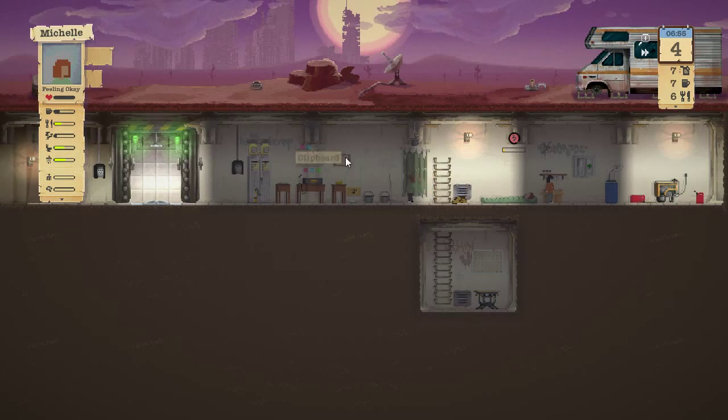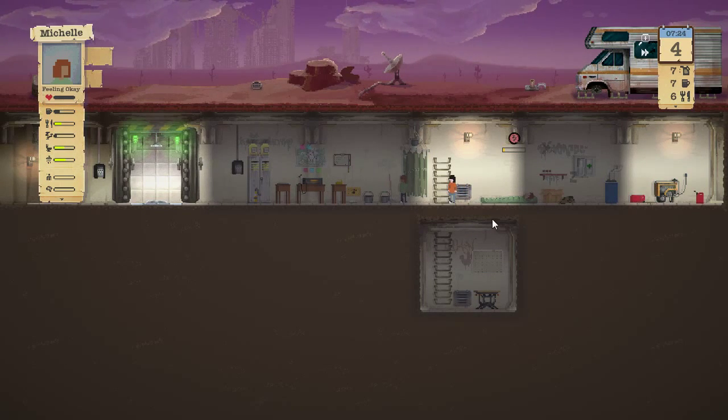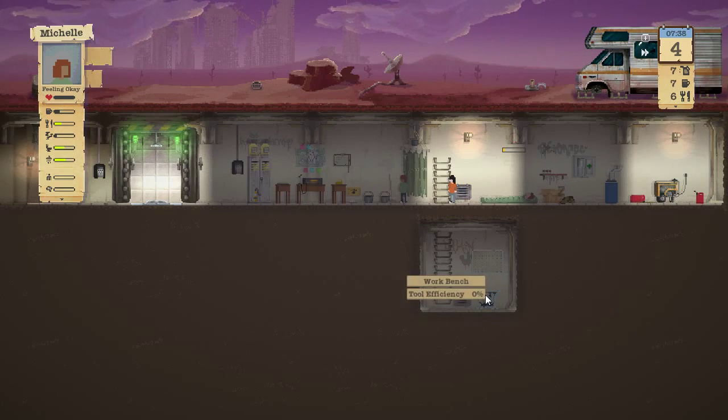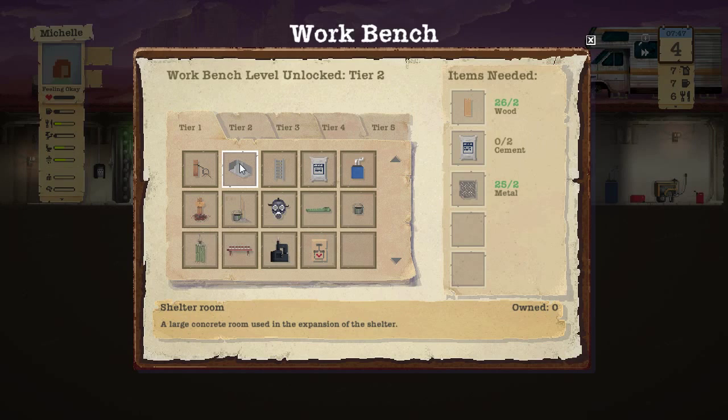We're really low on space to place anything new in the shelter. We need sand and limestone because we really need to open up another room so we can add more equipment.